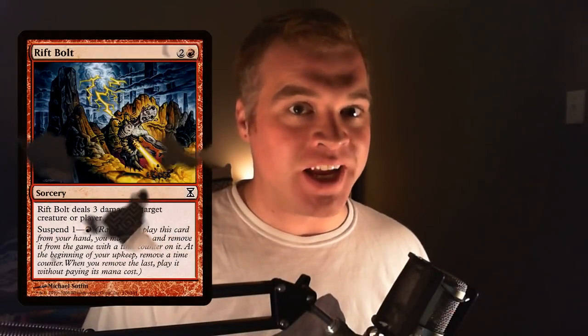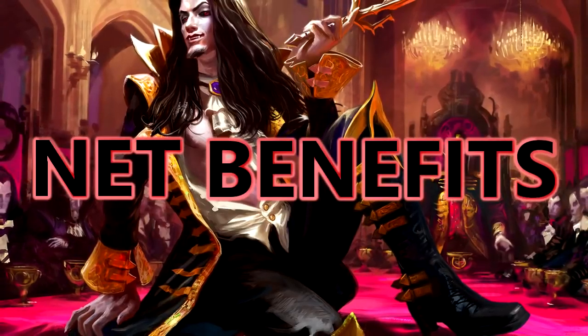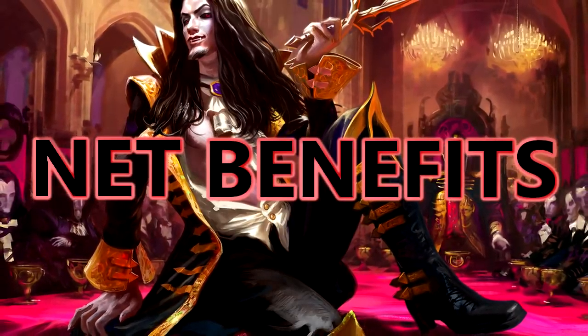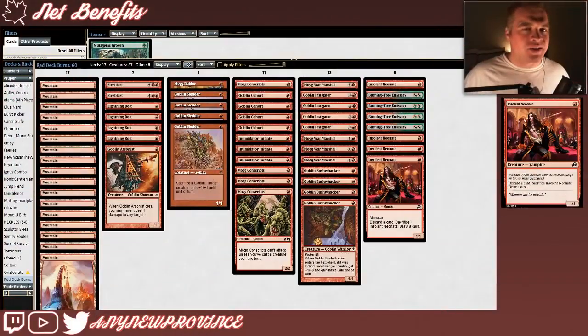Hi everyone, I'm AnyNewProvince and this week we're playing Red Deck Burns for Net Benefits, the series where we explore the benefits of net decking in Pauper. Red Deck Burns is an awesome mono-red aggressive deck that comes from Giulio Carducci, who used it to top 8 a big Pauper tournament in Rome earlier this September.